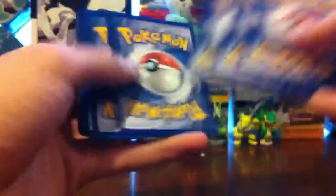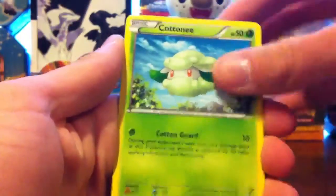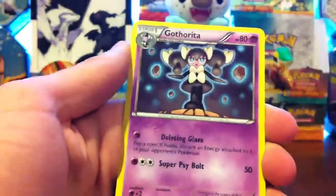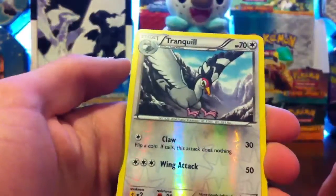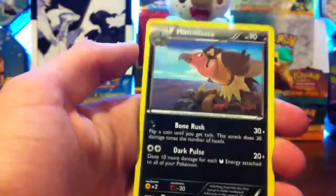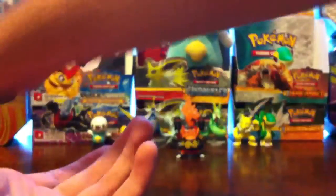We have another Emerging Powers with the code card. Gothita, Purloin, Cottonee, Panpour, PanSage, Great Ball, Gotharita, Boldore. Reverse Tranquil — I think I already have that one, that's an uncommon. And the rare is a Mandibuzz, which I know I don't have. So that is excellent. Good, good, good.